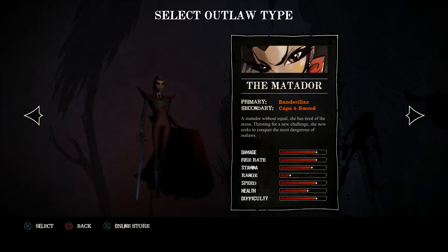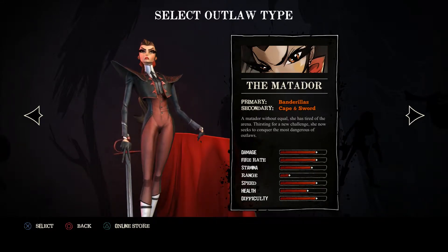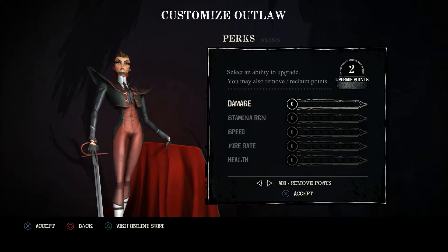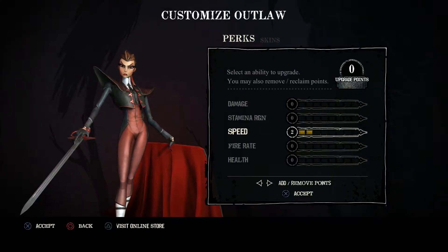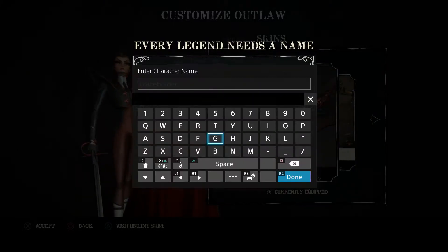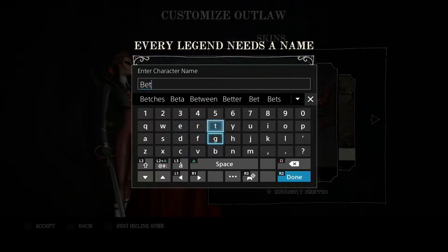Right here I'm creating a new character just to show how that process is done and what it looks like after you create your first character. This character is melee only, and this is a really action-oriented game, so without having range she's at a huge disadvantage.